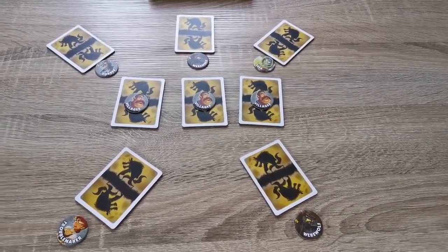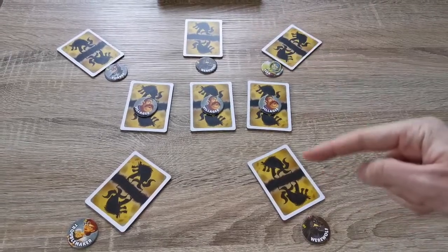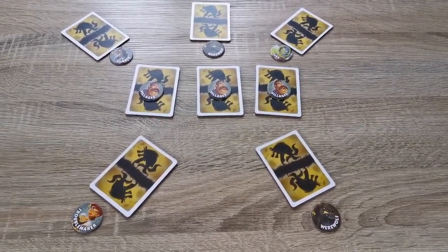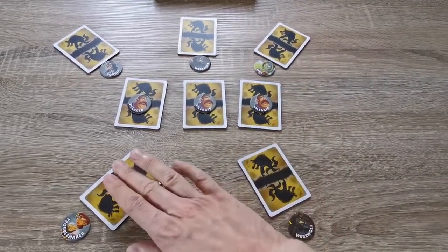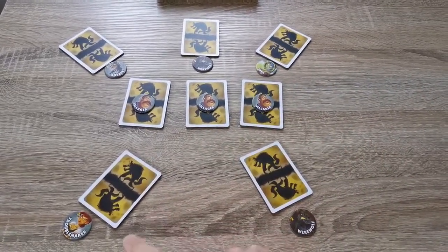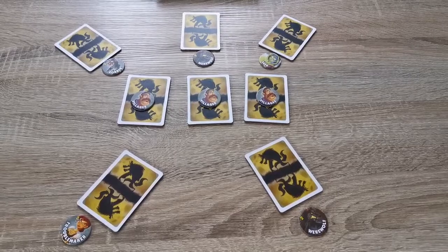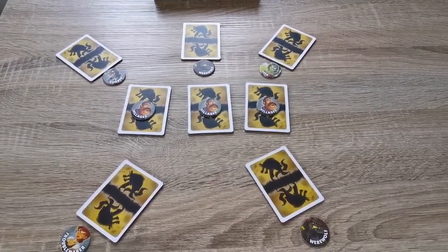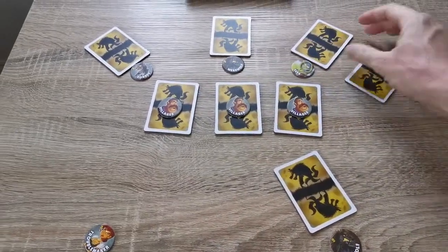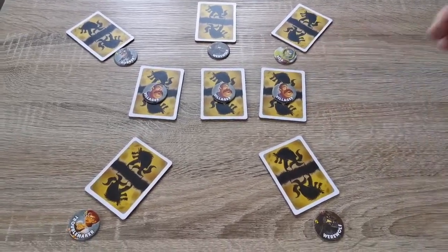In this setup, the werewolves go first — they open their eyes, look for each other, then close their eyes again. One werewolf doesn't trust another player, so he checks that player's card and discovers it's a troublemaker. Next, the robber may quietly exchange his card with another player's card and look at his new card. In this example, the robber swaps with the seer, so the robber now knows the other player is the troublemaker, while that player still thinks they're the seer.